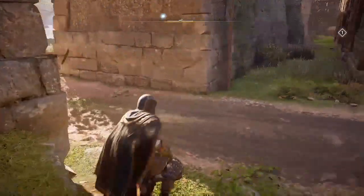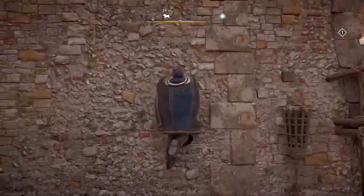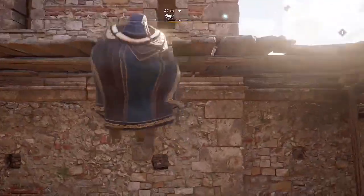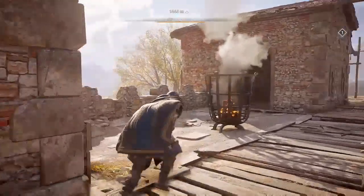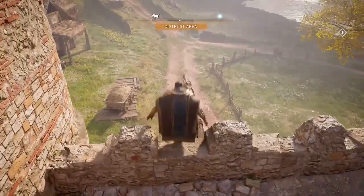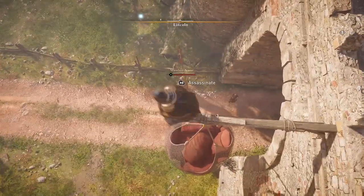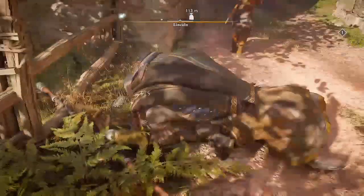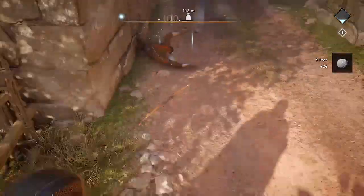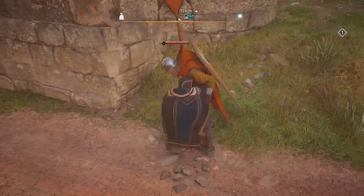Sometimes there's a third enemy near the pair of standard bearers. If there's a third enemy, you have to use air assassination to get the standard bearer before that third enemy can detect you. I'm going to kill all three of these enemies using stealth — chain assassination to get these two, and the third one still hasn't detected me yet, so I can assassinate him as well.